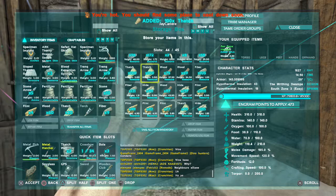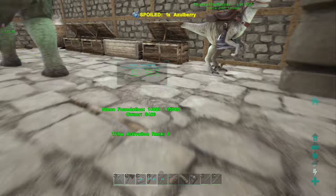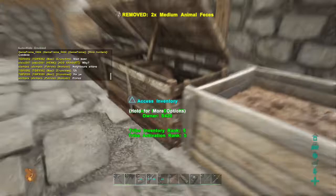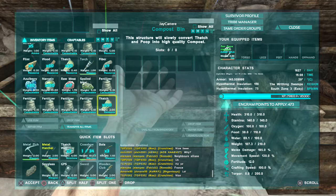Let's grab a bunch of thatch — should have some thatch in here. What I do is put 100 in each compost bin and then put six pieces of feces in there, so that you can make the two fertilizer maximum per compost bin. So here we go — 100 thatch, and then we put six pieces of feces. We've already got three pieces of feces in there.